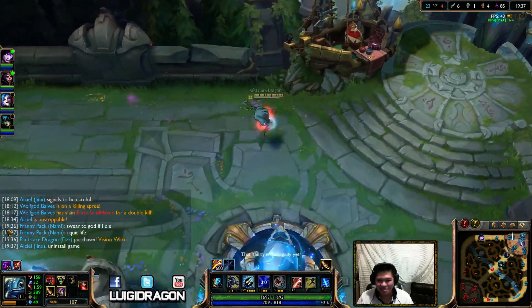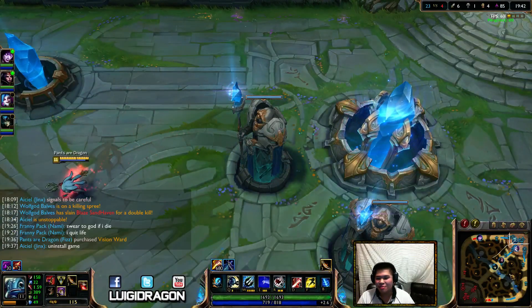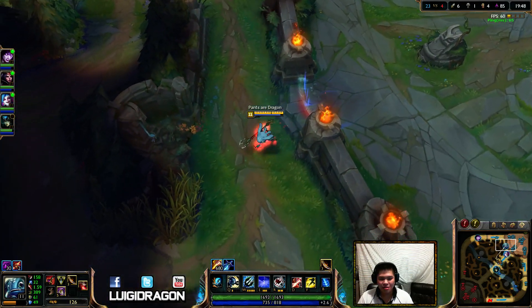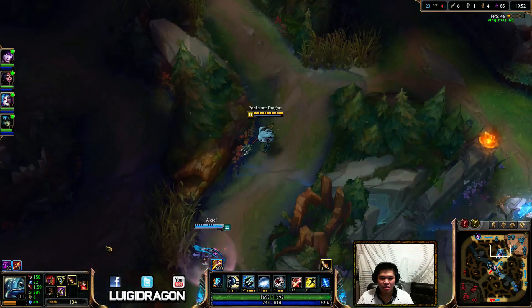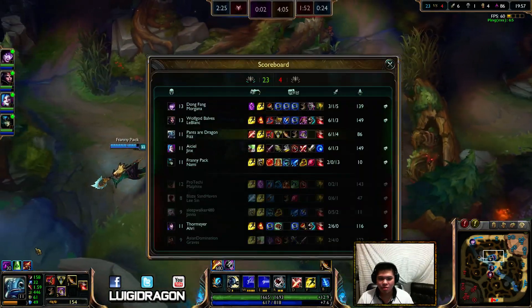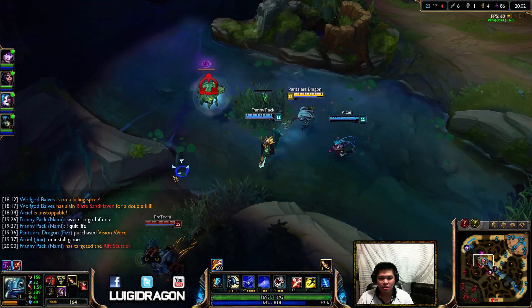I'm going full offense — no tank. Yeah, this build is all offense. The only reason I'm doing this is because we're so far ahead and it doesn't matter what I build. You can build Merc Treads and Frozen Heart or Solari — you know, good stuff if you're a little bit tanky. But this game is out of hand, and you should probably build tanky. Cooldown reduction is really good.